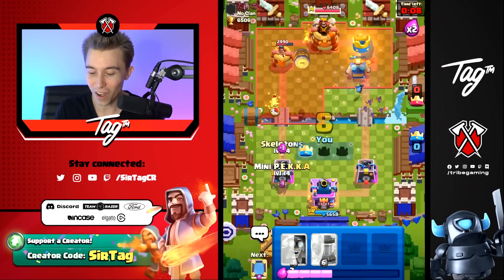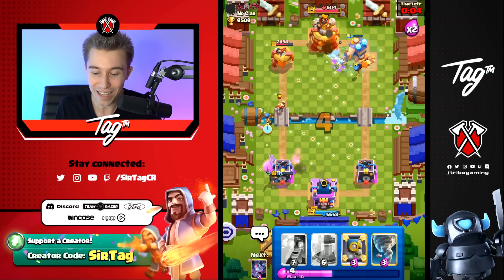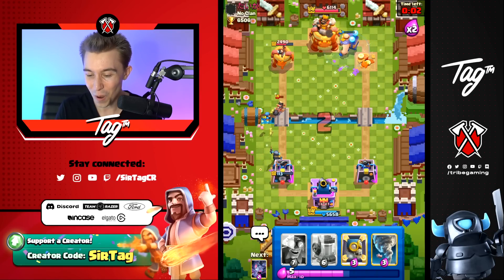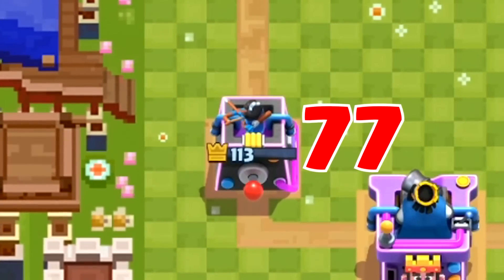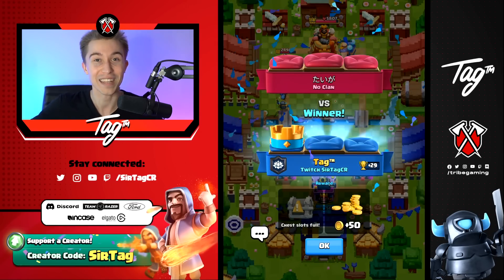It's a pretty toxic strategy but a very fun one at the same time — as long as you're not playing against it, you'll love it. Well played and peace out. His Log only does 77 damage so he would need a Rocket to finish off the left-hand tower, but Rocket takes four seconds and you're out of time.